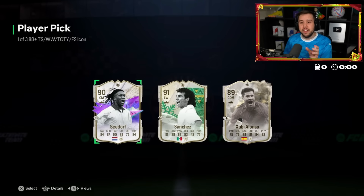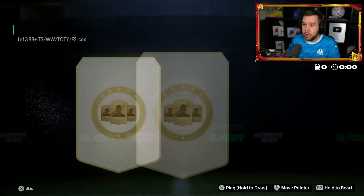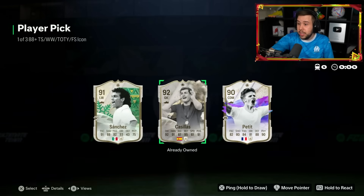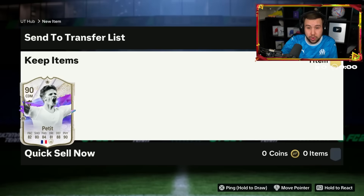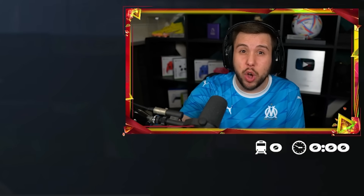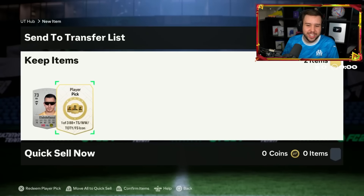Seedorf again - some things never change. Seedorf all of a sudden is just so common. We didn't see him from the first 10 to 15 picks, but now he's everywhere. We've got another icon player pick - just joined the share play. Petit, Sanchez, Casillas. That's the best image in the game, just to let everyone know.